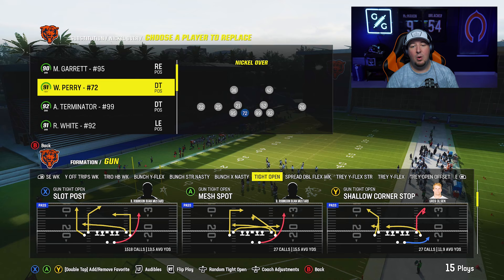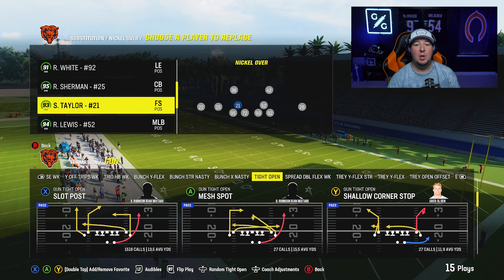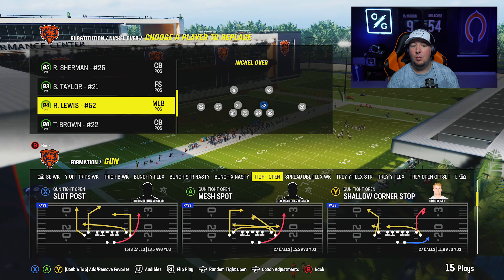Let's start with the defensive line. On the defensive line you must have defensive ends in the game — you need two of them, so put a right end and a left end in. Your defensive tackles also need to be defensive tackles. You cannot sub in more defensive ends at that position or you're going to run into trouble. I've got William Perry and Aaron Donald here. This is how we turn our Nickel package into Dime personnel.